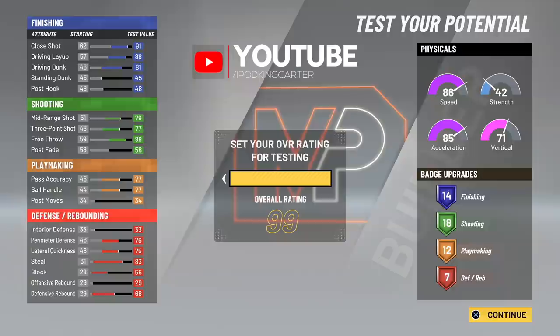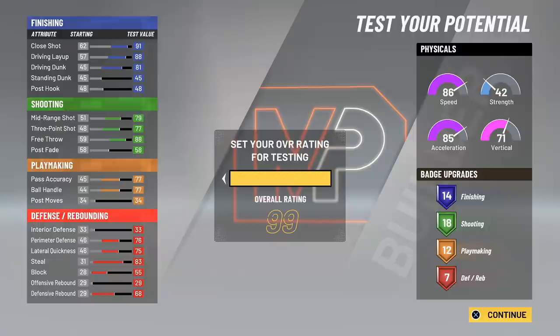At 98 overall this build is crazy — we're talking about your ball handle, your three-point shot, your 85 driving dunk at 98 overall. At 99 overall, which you can maintain with no problem this year, think about 85 driving dunk, 81 three-pointer, 81 ball handle, and your homie has floor general. You can get gym rat with this build quickly by playing around 50 MyCareer games, which is enough to grind all your badges. Come to the park with this build fully finished — if you already hit Superstar 2 and have gym rat, make this build. This is going to be a sleeper build.